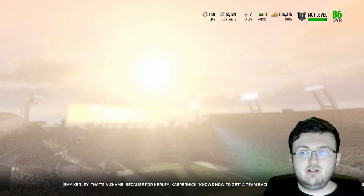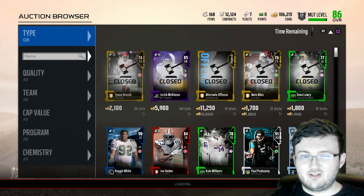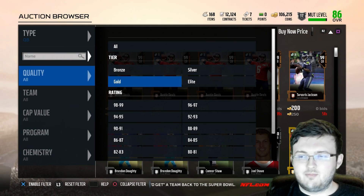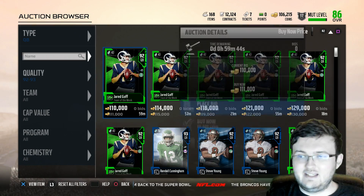Starting off right away, I want to get a new quarterback. At the moment I have 106,000 coins and I want to go ahead and upgrade that position. I don't really like having Drew Brees — his non-mobile ability is killing me.